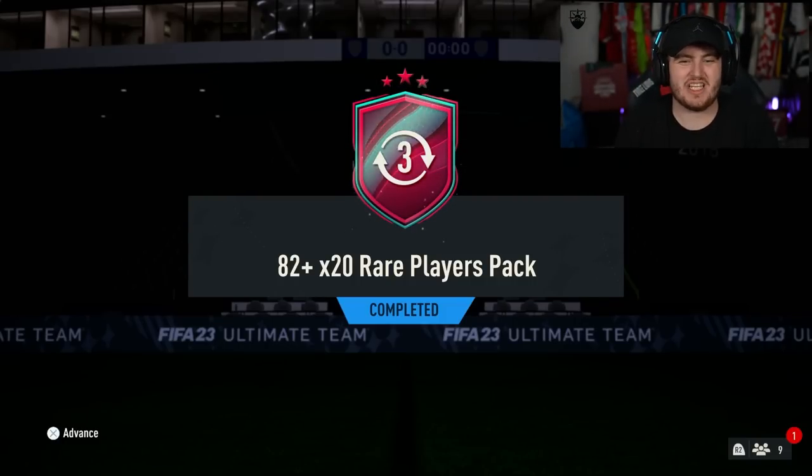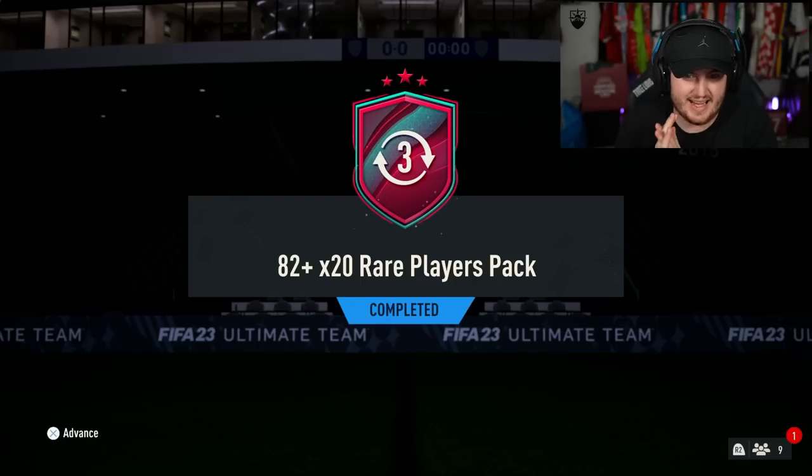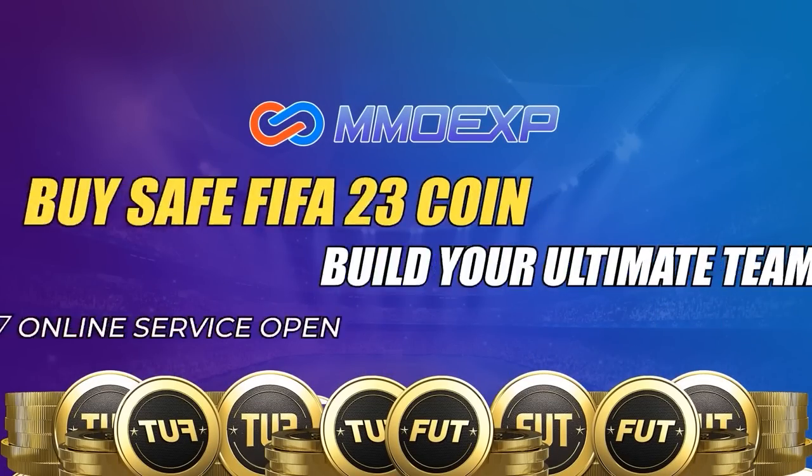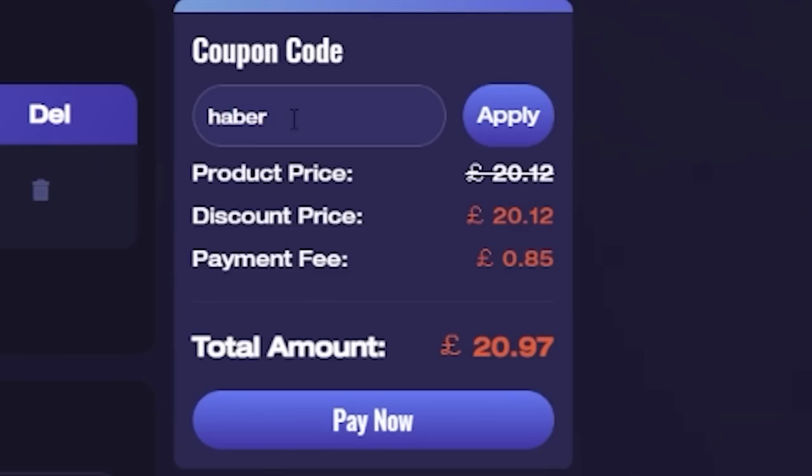EA dropped World Cup swaps last night, and of course we've grinded to get some tokens together to open up our swaps packs. For cheap, fast, and reliable foot coins, check out MMOEXP - there is a link down below - and use the code HABER to get yourself 5% off all of your orders.